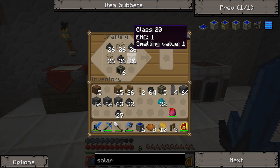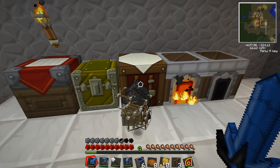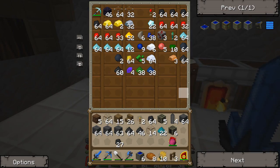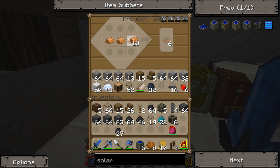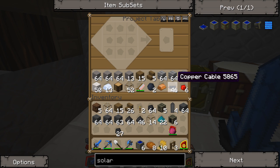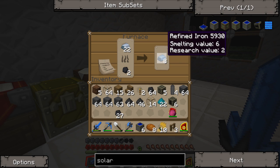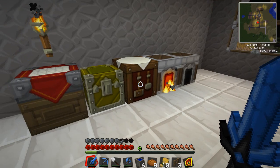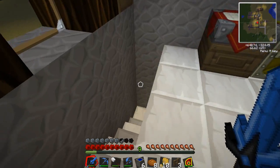We want to go ahead and make a couple of those. I need more of those electronic circuits — darn it. Those guys are going to be a pain, I can tell. We'll make as many as we can. I need more refined iron. The problem with refined iron is that you can't duplicate it, but you can duplicate your iron. We do need some more copper.